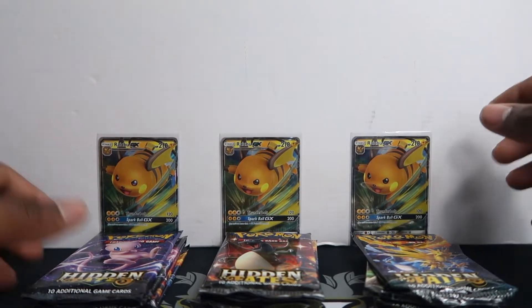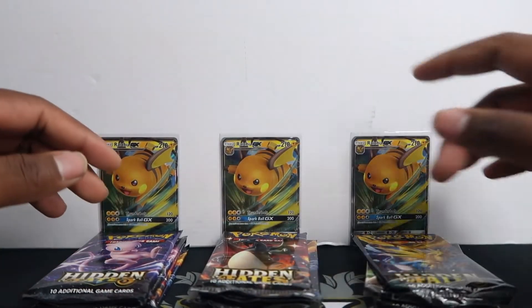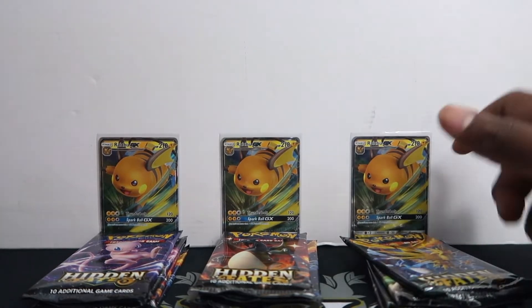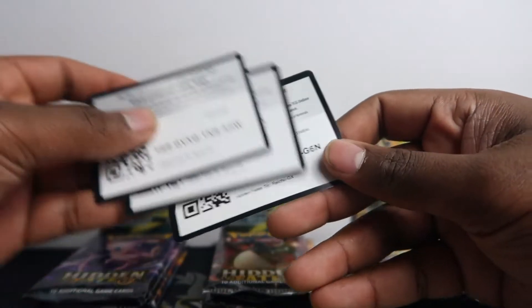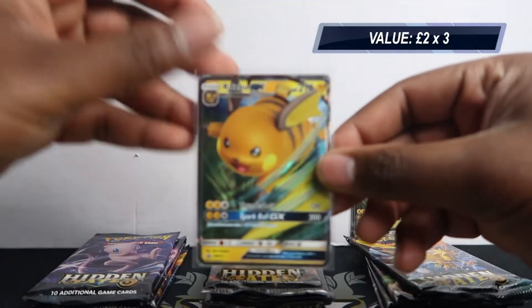They seem to come from different sets because if you get them in the same case, the first booster packs will be the same. I haven't rearranged the order or jumbled them, so we can see how many pulls we get per tin. Here are the code cards for the promos in case you want to redeem those. And here's the promo card — Right Shoe.